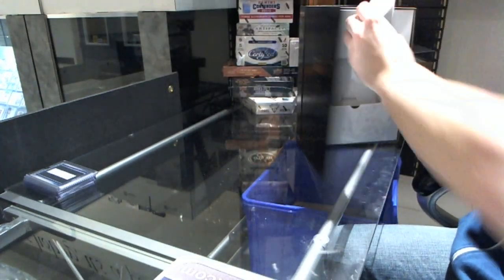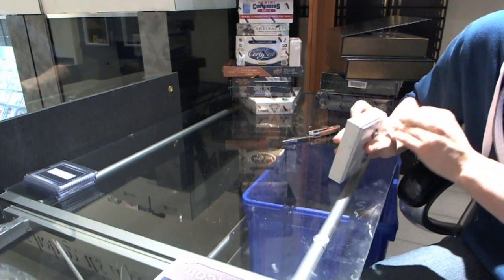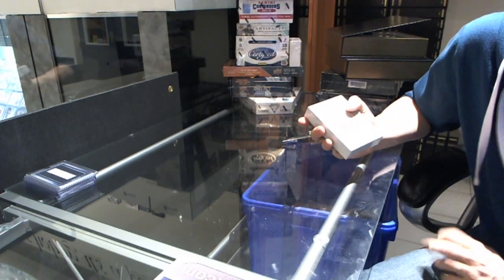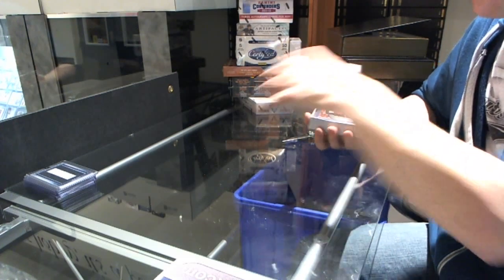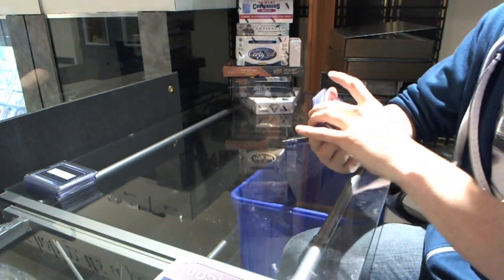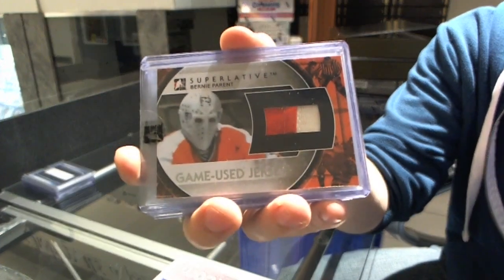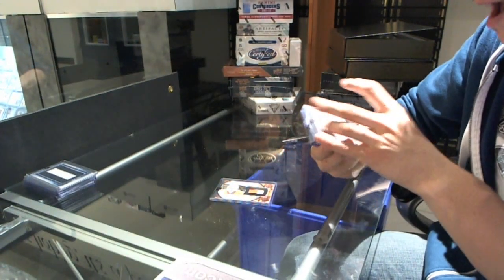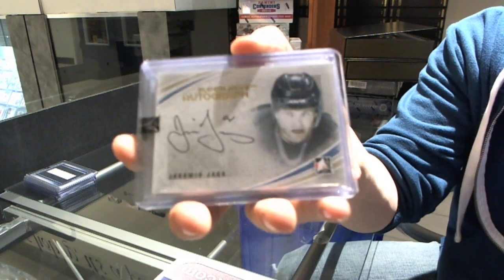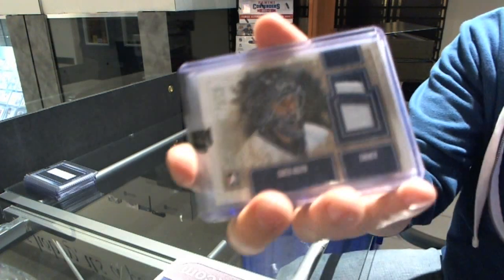Oh my god, it keeps happening. Alright, we've got a two-color game-used jersey silver short print, number 5 of 6, Bernie Parent. We've got an autographed gold number 10 of 10, Jaromir Jagr. We've got a prospect auto silver number 29 of 30, Ian Schultz. We've got a two-color Superlative patch silver, number 1 of 19, Curtis Joseph.